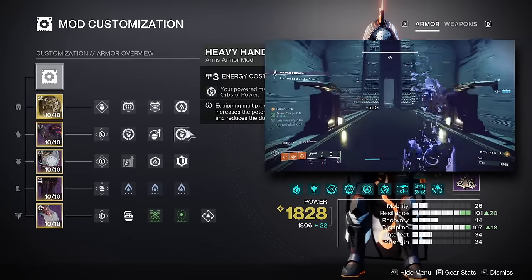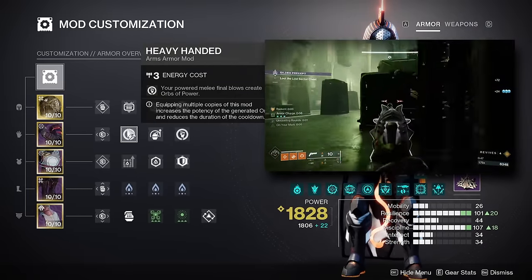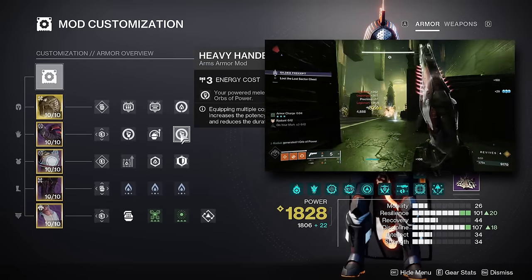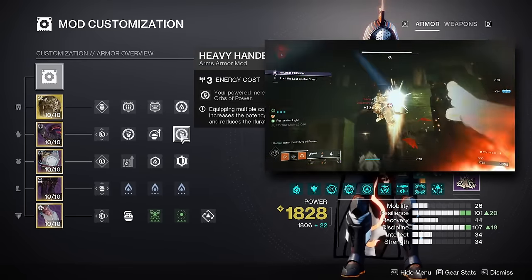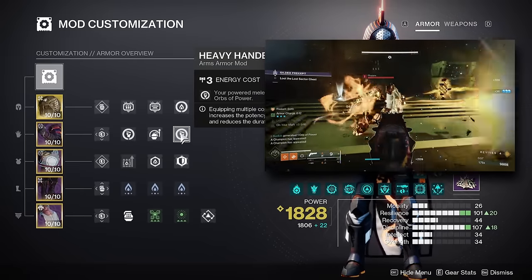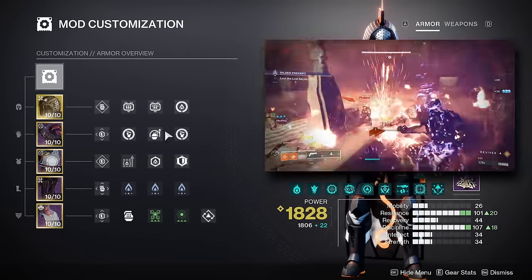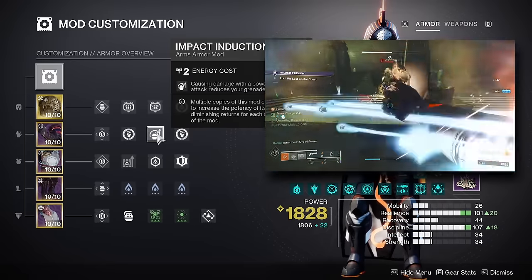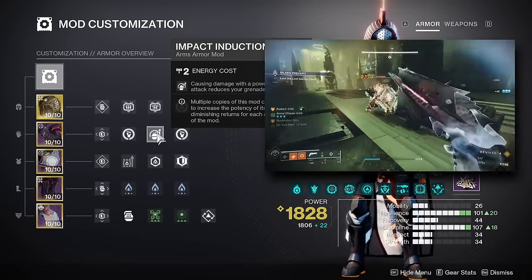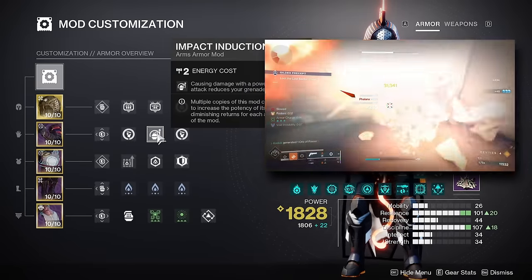Next up on the gauntlets, I'm using 2 stacks of Heavy Handed, which generates an orb of power on throwing knife kills every 5 seconds. These orbs grant super energy when picked up and activate armor charge effects. I'm also pairing this with a stack of Impact Induction, which reduces our grenade cooldown when we deal damage with our melee attack, letting us regen our grenade very quickly while contributing to the main gameplay loop.